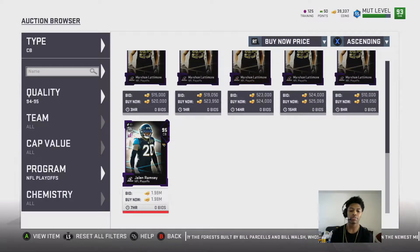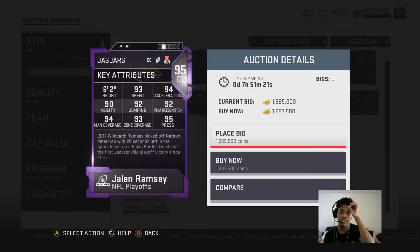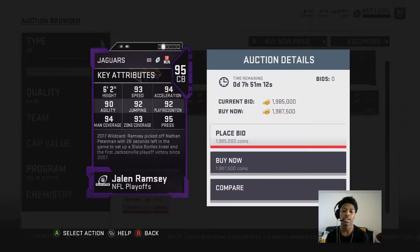Before I recorded this video, there were two Ramseys. There was one for 1.4, I just sold one for 1.9. So if you can pull the card, we're in for a lot of coins. 93 speed, 94 acceleration, 90 agility, 92 jump, 92 play rec, 95, 94 man, 93 zone, and 95 press.